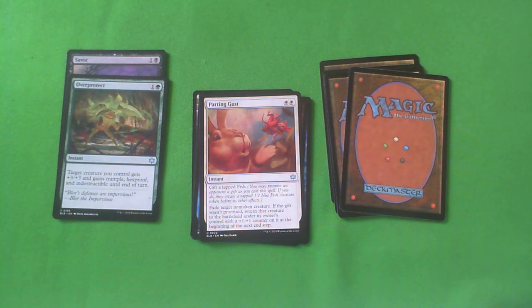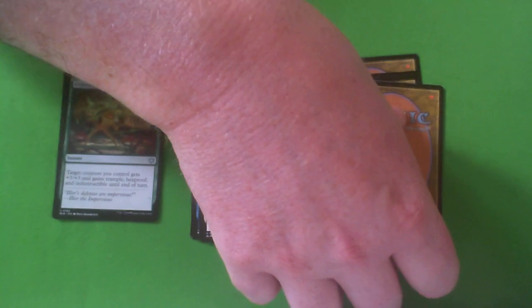Parting Gust — two white instant. Gift: create a tapped fish. Exile target non-token creature. If the gift wasn't promised, that creature returns to the battlefield with a plus one plus one counter at the beginning of the next end step. So it's a modal card — it's Otherworldly Journey. Without the gift, it bounces your creature. With the gift, it's a removal spell. I love Otherworldly Journey; I was playing it when it was in standard. Not a super fantastic magic card though, and the double white makes it less good. It's like a C. I would play it if I was in white, but having to give them a 1-1 to kill their creature isn't super great. There are a lot of smaller creatures around which makes this worse. Two white really does hurt it — this is like C, C minus. Definitely not as good as Over Protect or Savor.